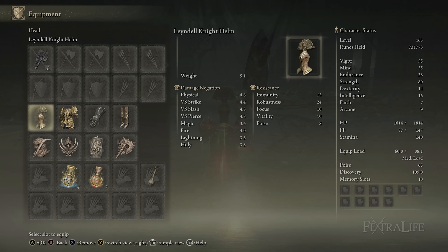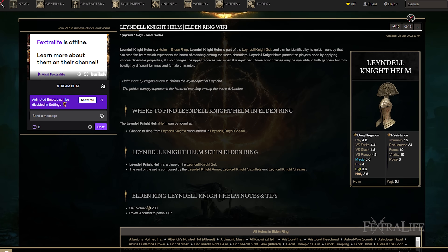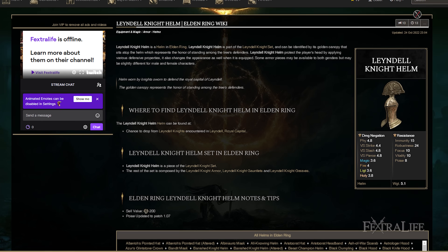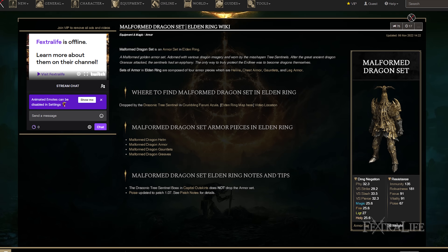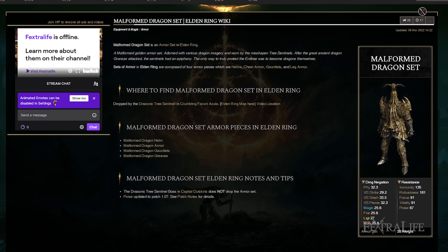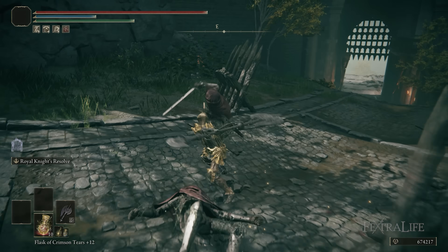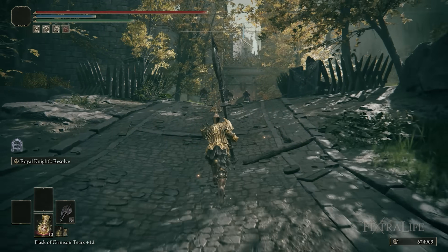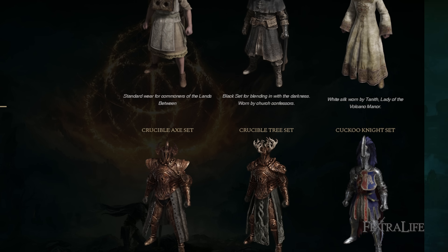When it comes to armor for this build, I have the Lendal Knight Helm for my helm piece and then I'm using the Malformed Dragon pieces for the rest. I like the way this works together better than the look of the Malformed Dragon Helm, but you could use that if you want. Really you're just aiming for over 51 poise, so you can use whatever armor you want. I just happen to like the style of this set — it's got enough poise and pretty good protection. Whatever armor you use is fine; just keep in mind that your Endurance requirement to medium roll is going to change depending on what that is.